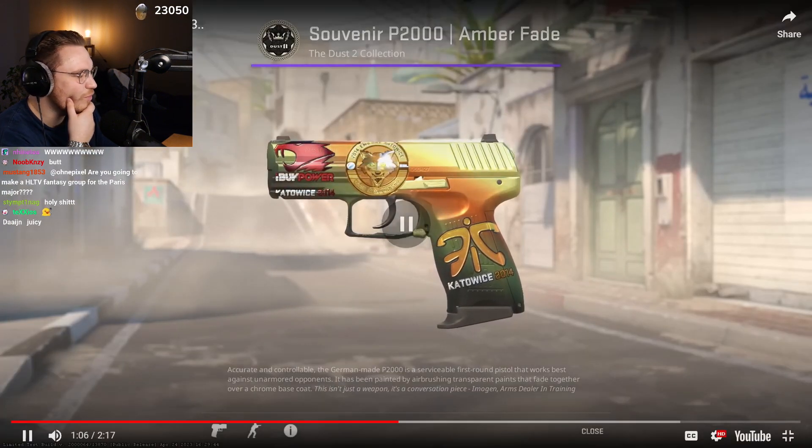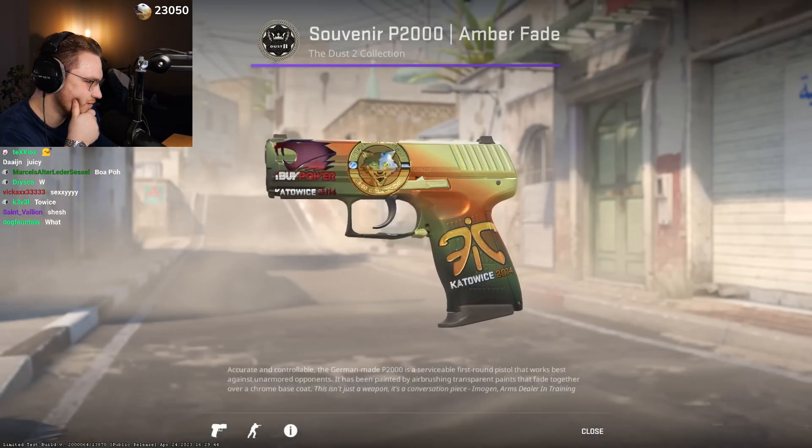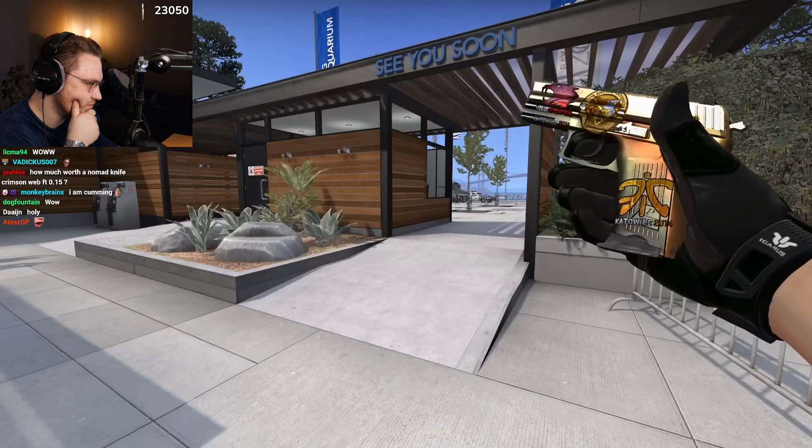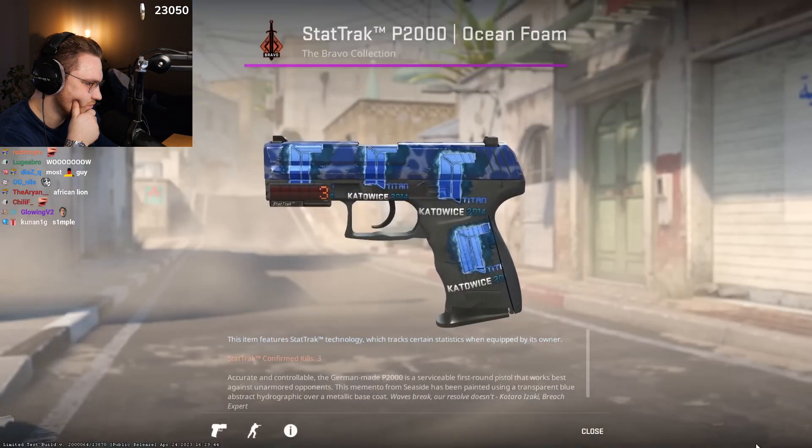McSkillet was a passionate souvenir collector. Wow, that is so rare. And he owns this crazy P2000 amber fade with an IBP foil applied, and this one is super rare. His other P2000 is even crazier.